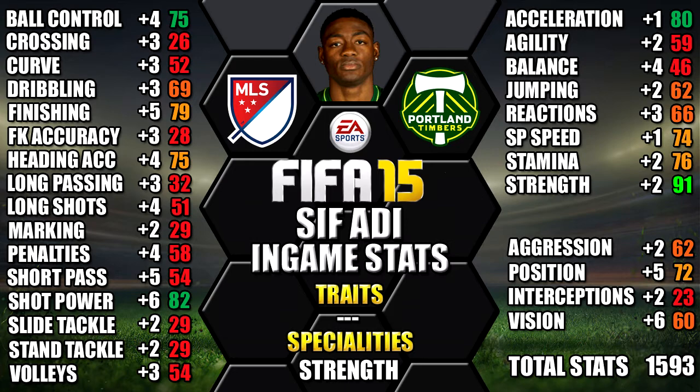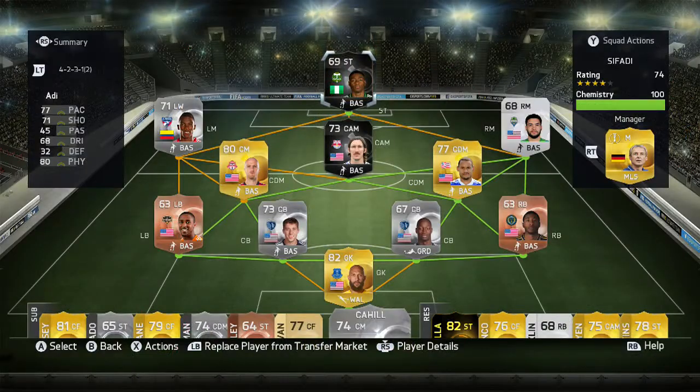We have also included all the upgrades over his first Inform as a comparison for you, so you can see each individual stat upgrade. This is the team we used 2nd Inform Adi in — a 4-2-3-1 MLS team with Adi at Lone Striker.